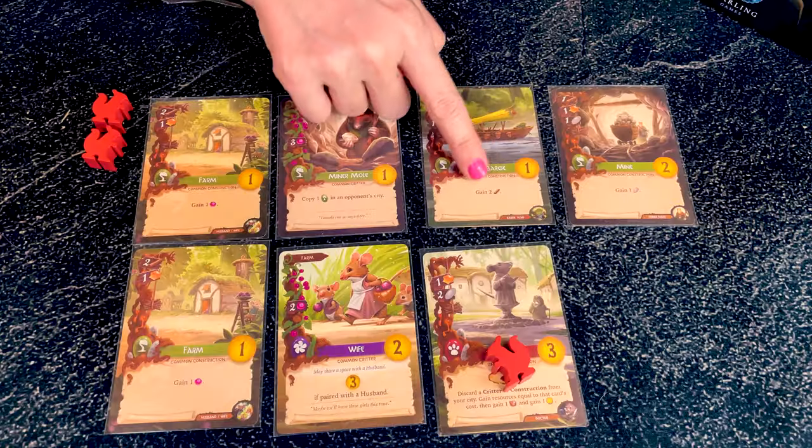My tips to win at Everdell: focus on resources at the beginning of the game and scoring points at the end. Get resources from forest locations or by playing green and tan cards to get your engine going faster. Stretch your season by playing cards that generate resources immediately. Play the historian or shopkeeper early if you have them. Try combos like the farm with husband and wife, or use the crane or innkeeper to play big cards like the architect, the king, or the queen. The storehouse, chip sweep, courthouse, and judge also work well together.